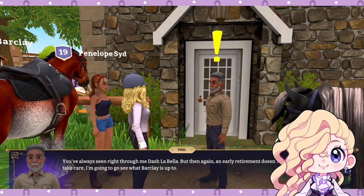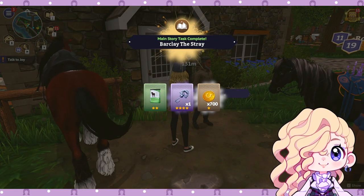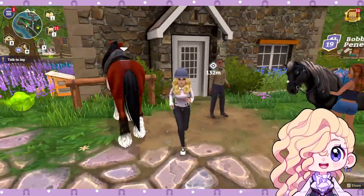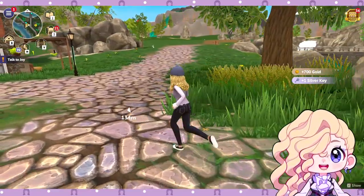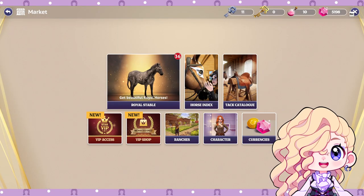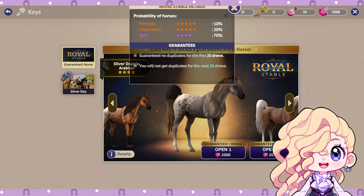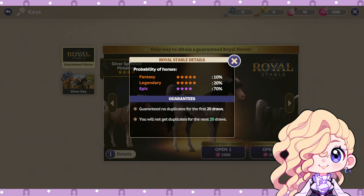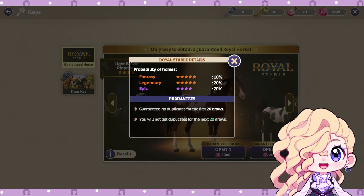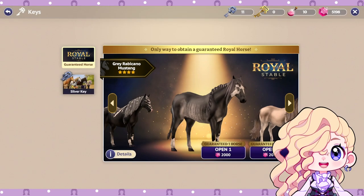Phil jokes about early retirement but insists he does care for Barclay too much to sell him. He says he'll go chat to Joy about the fantasy horses. I'd hate to have an owner like Phil! Now let's have a happy moment and finally do the Silver Key pulls. We're not doing Royal pulls because they don't give you tack. My advice for anyone starting Star Equestrian: only do Royal Stable pulls once you're in late game with a bunch of tack, horses, and mastery — otherwise it's just not worth it unless you get a fantasy or legendary on the first pull.